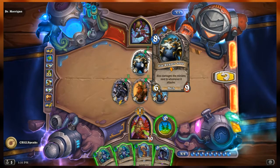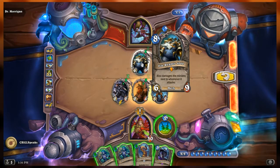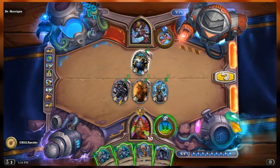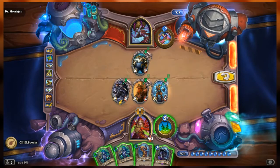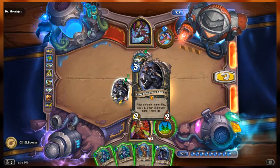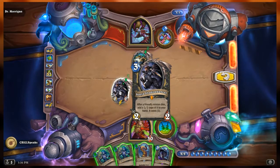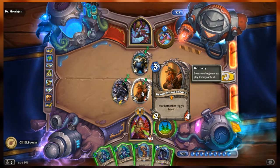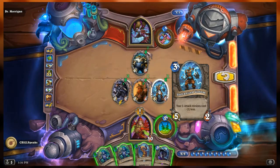So if this thing were to attack Bran Bronzebeard here, the 2-4, it would deal 6 to Bran but also 6 to the two next to it. Our side of the board: we have Sonya Shadowdancer — after a friendly minion dies, add a 1-1 copy of it to your hand, costs 1; Bran Bronzebeard, a 2-4 where your Battle Crys trigger twice; and the Galvanized Golem, a 5-2 where your 1-attack minions cost 1 less.